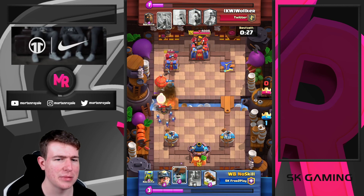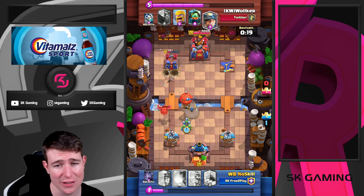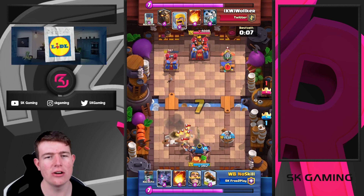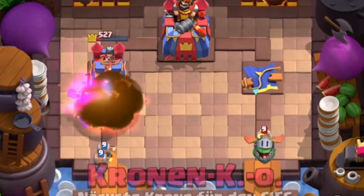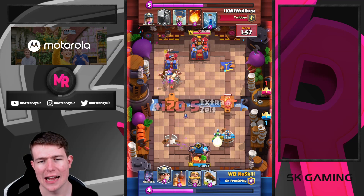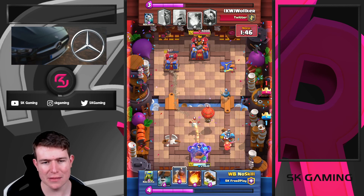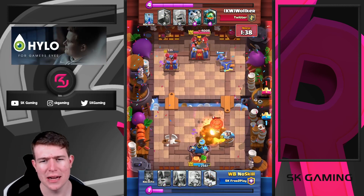Just going for a miner warbreaker push here to keep up the pressure. I know he can still get my tower but going for a knight here. I was kind of unlucky - my spear gobs just died, that wasn't my goal. Fireball here - I thought maybe he's gonna play bomb tower and balloon at the same time, so I go for warbreaker because I knew he'd use his zap. I'm still gonna defend this even taking a ton of tower damage. After seeing a miner I'm like okay, should I really commit the fireball? I don't think so.